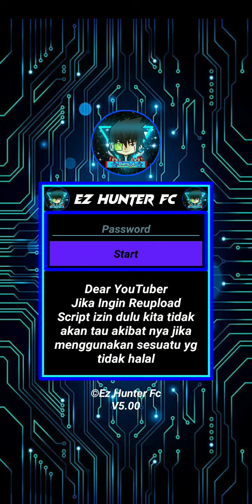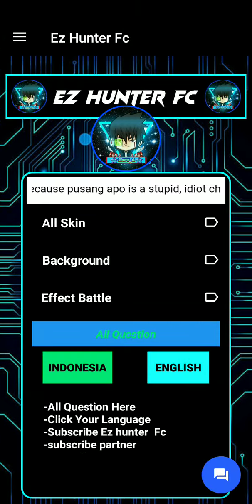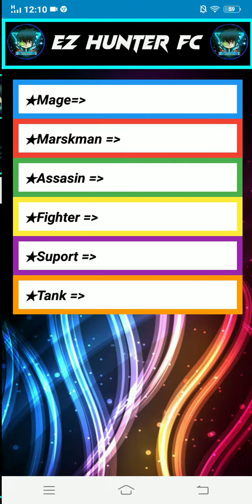What is the password of Ez Hunter FC? So this is the password — it's 2136 9. That's the password, yes.